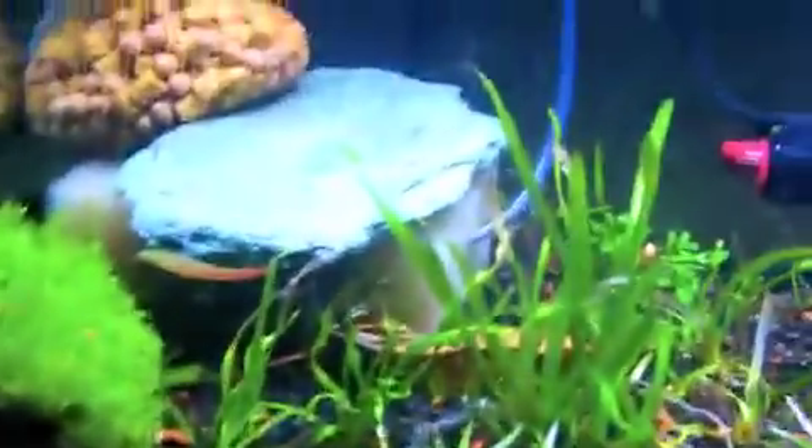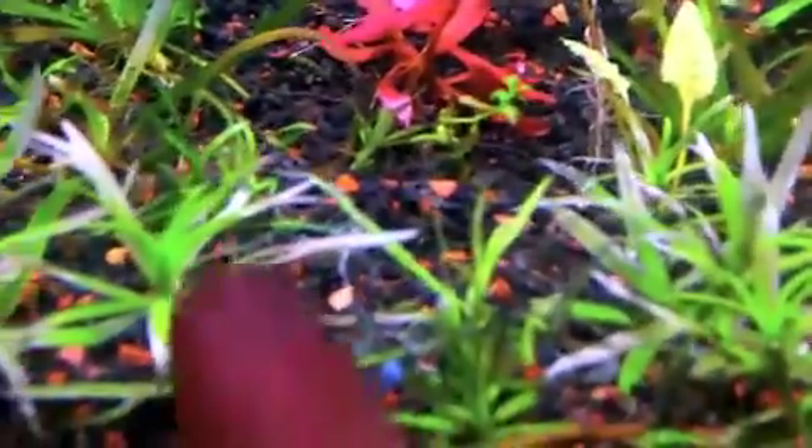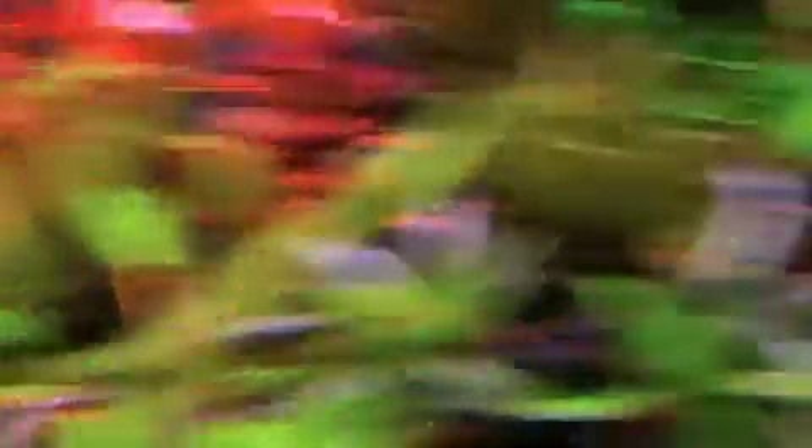In the Substrate tank, Star Grass melted — I wouldn't say really bad, but it did melt. You can see the melt right here, but all the new growth coming in now is nice and green, so it's just adjusted to the water parameters. This is the same clippings from the same tank, put in at the exact same time. So in the Dirt tank it did not melt, but in the Substrate tank it did. All the new growth is coming in good though.